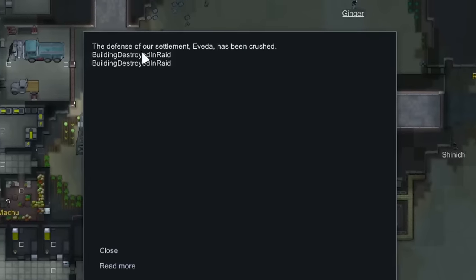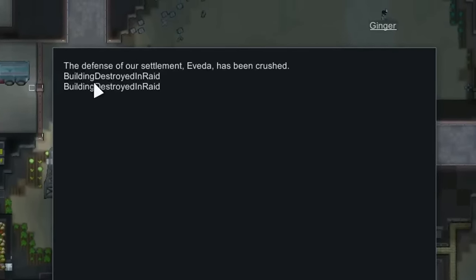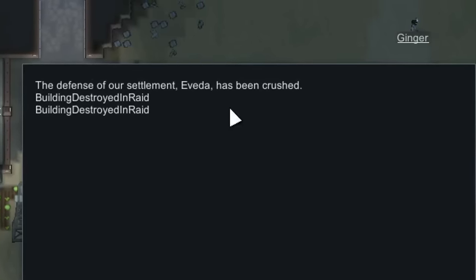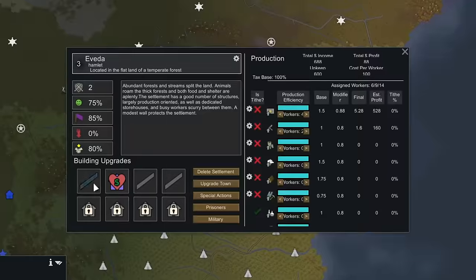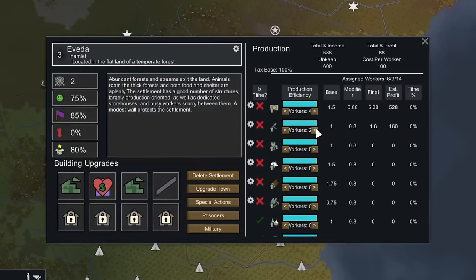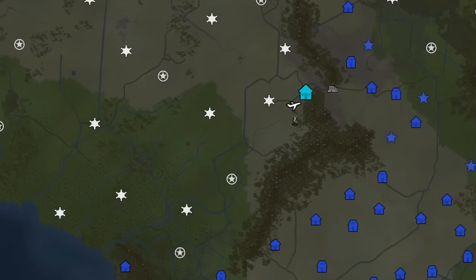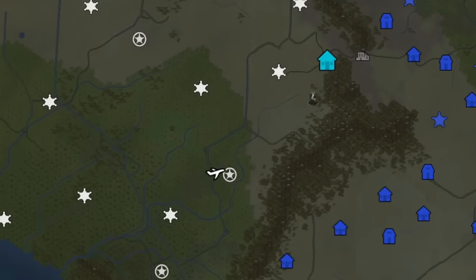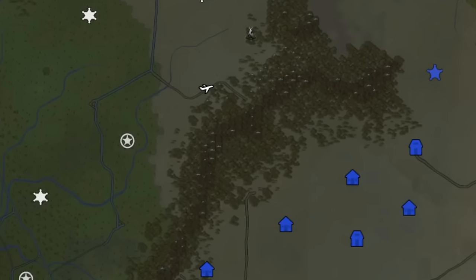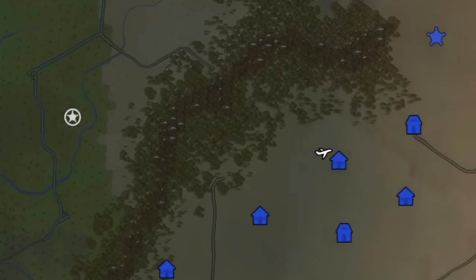Unfortunately, as they were flying off to do the trading, we ended up receiving notification that our defense of our settlement Iveta had been crushed, meaning that we actually ended up losing two of our major buildings there. That wasn't too big of a deal as we could just rebuild the buildings that had been destroyed, and thankfully we didn't actually lose our settlement. And with that, Scott could finally begin flying to all of these different bases doing quite a bit of trading with the armor and the weapons — we made all sorts of money.